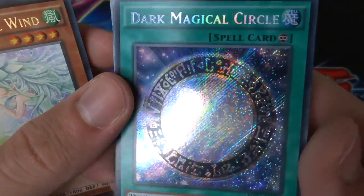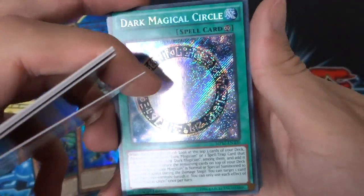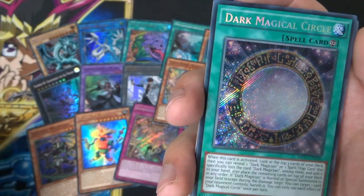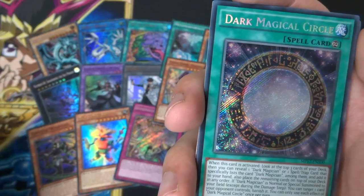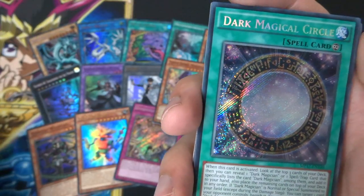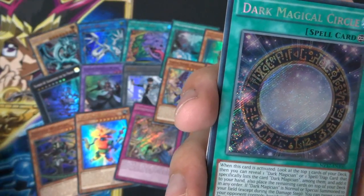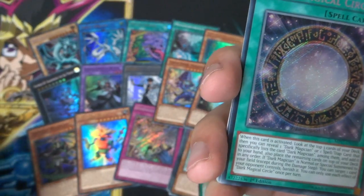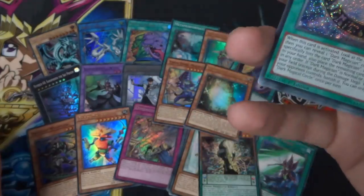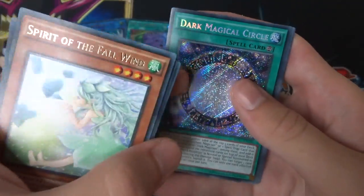Secret rare is Dark Magic Circle — that's awesome! I seem to remember this card being quite hard to get. When this card is activated, look at the top three cards of your deck, reveal one Dark Magician or one spell/trap that specifically lists Dark Magician and add it to your hand, then place the remaining cards on top in any order. If Dark Magician is normal or special summoned to your field, you can target one card your opponent controls and banish it. You can only use this effect once per turn. Really happy with that.